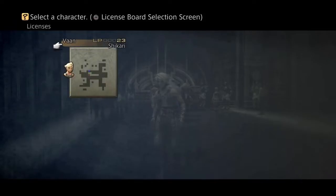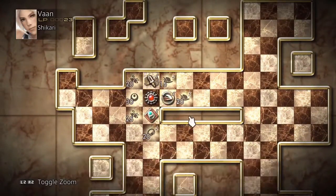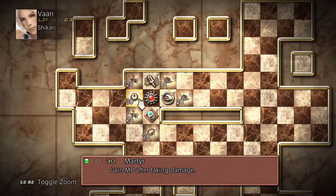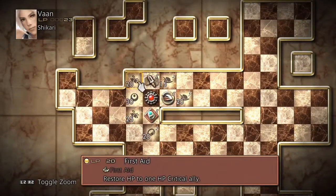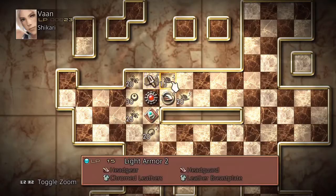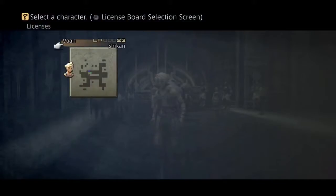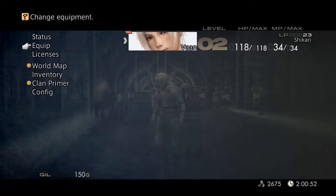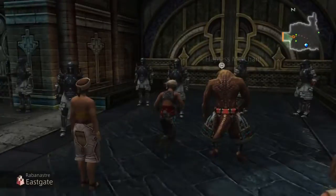Before we go anywhere, let's check our licenses. We got 23 points here. I really want that — it would be nice to also get Libra just so we can get items, and also First Aid, which is useful especially when you don't have healing items. I do want to get Martyr eventually, although I don't really need it since I'm a Shikari — I don't have any magic at the moment. But we'll keep saving it up.